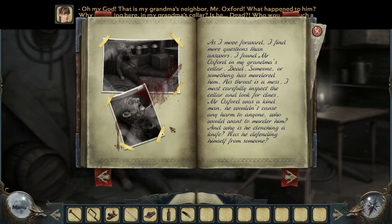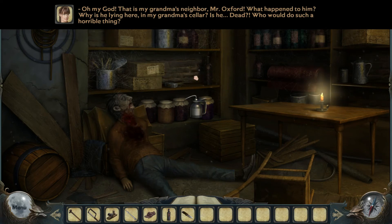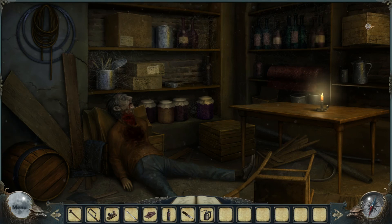Oh my god — what happened to him? Why is he lying here in my grandma's cellar? Is he dead? Who would do such a horrible thing? So many questions. I think I heard flies so I guess — yeah, pick up the murder weapon, good job, leave prints all over it. Let me focus. As I move forward I find more questions than answers. I found Mr. Oxford in my grandma's cellar, dead. And why is he clenching a knife? That knife was his — that's not the murder weapon. By the looks of it, it was some teeth that did it. No objects of interest remaining — I guess that's all we got here.